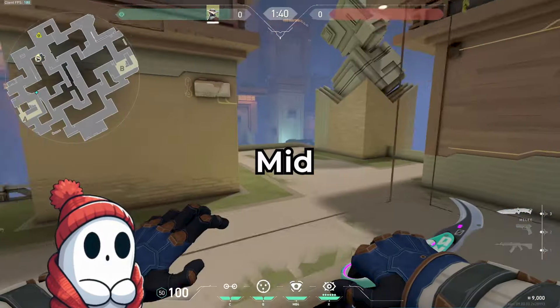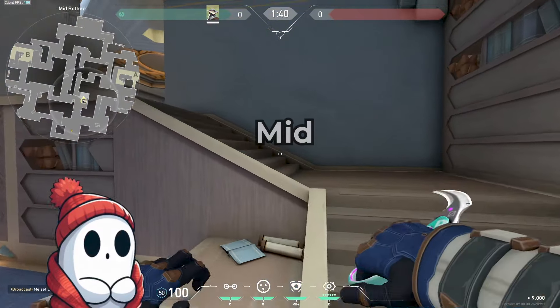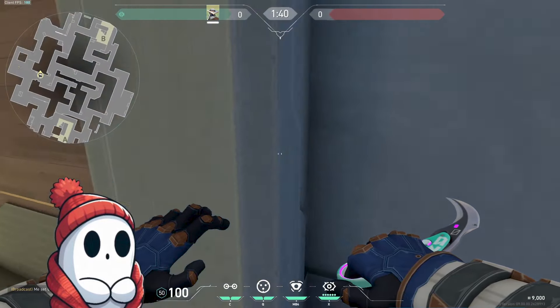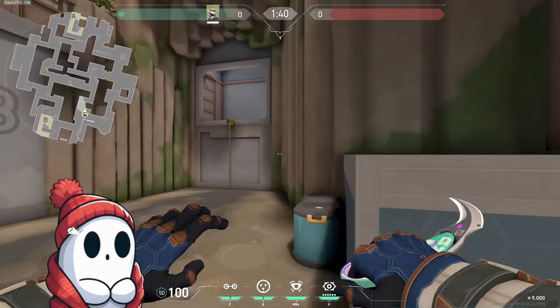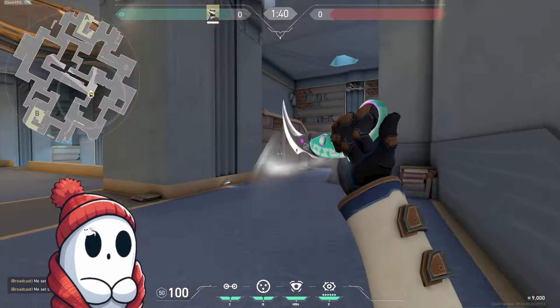Let's go ahead and try mid. The important thing to know about mid is mid sucks, but you need to go here every once in a while. This space is super open and awkward to contest. There are two lanes: the stairs and the left-side pathing. You can also go here at the start of the round, path up here, and basically end up in the same spot.